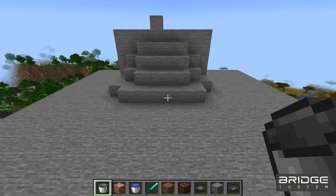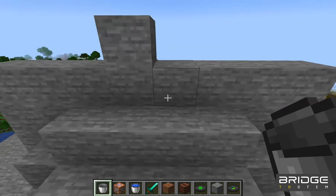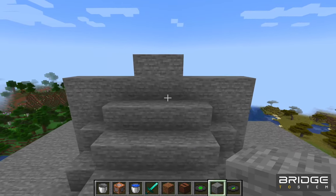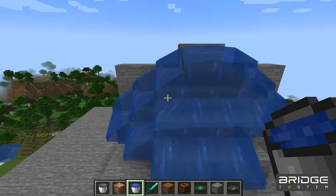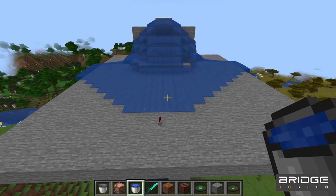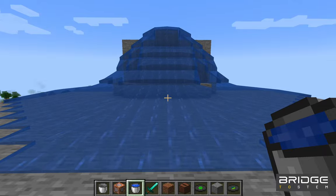Notice how we've built a stone platform for our skeletons to be on. We've created this sort of half-pyramid-like structure so that when we put water on it, the skeletons will interact with each other and move in different ways, which will make it harder for the player to target one at a time while a stream of arrows are being fired at them.